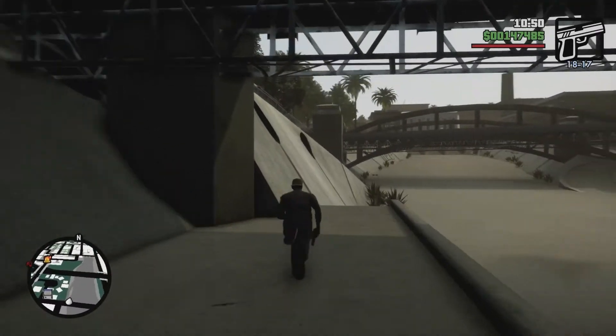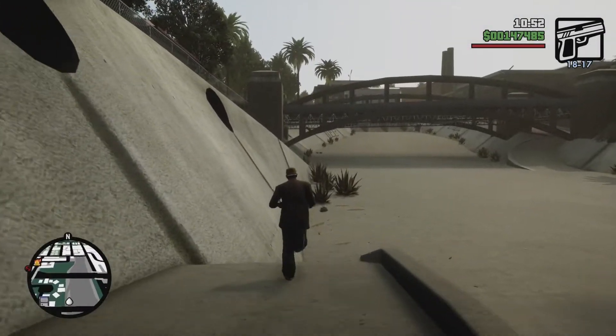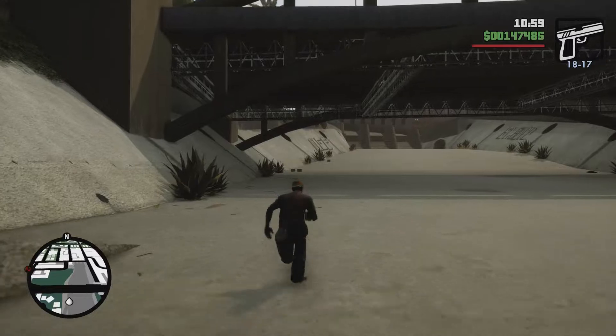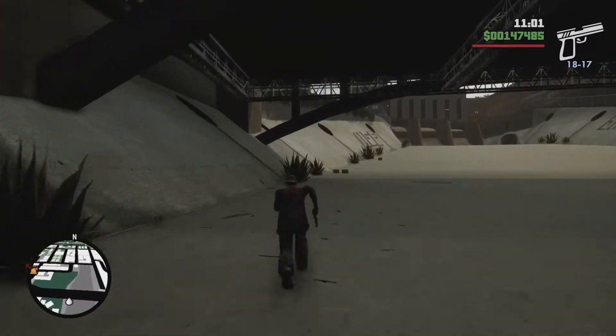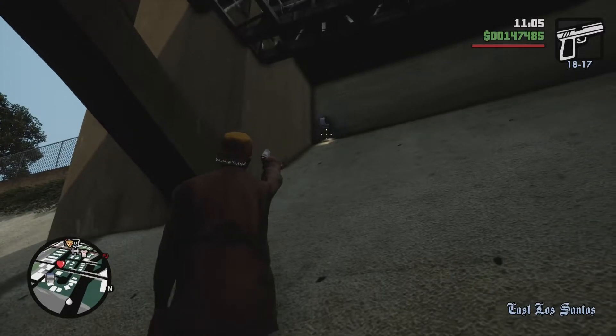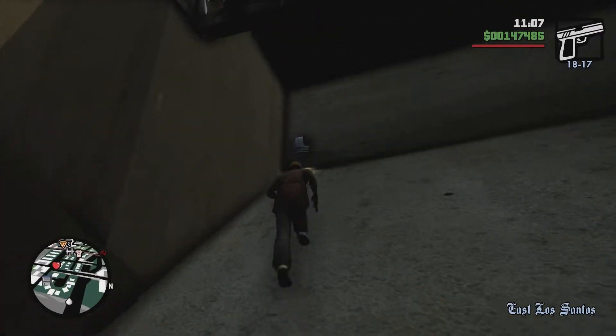So turn around and run down this little slant here. Keep running until you make it to this bridge. Look underneath, and you're going to find body armor.